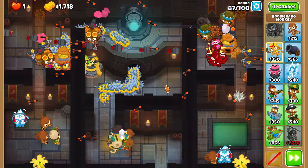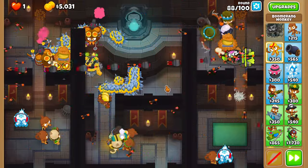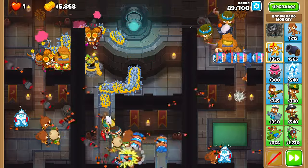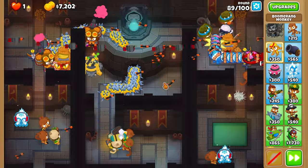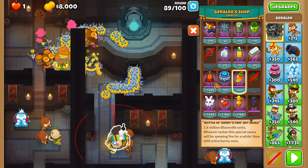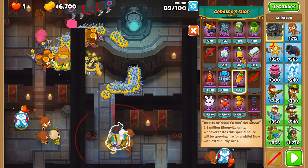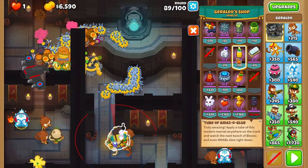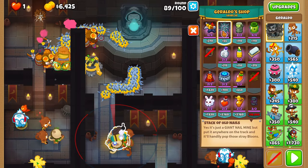We're almost there. Just a few more steps to go. Keep your focus, we've got this. On round 90, apply one hot sauce to each ice monkey. Glue the left and right tracks, and place five nails on the left track and five on the right track.